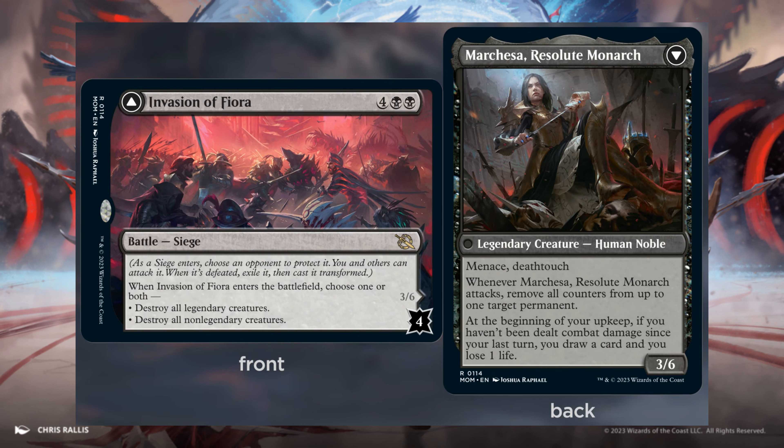Invasion of Fiora, 4 and 2 Black. Enters the battlefield: choose one or both — destroy all legendary creatures, or destroy all non-legendary creatures. 4 defense counters. When it's defeated, it transforms into Marchesa, Result Monarch — a 3/6 with Menace and Deathtouch. Whenever it attacks, you move all counters from up to one target permanent. At the beginning of your upkeep, if you haven't been dealt combat damage since your last turn, draw a card and lose one life.